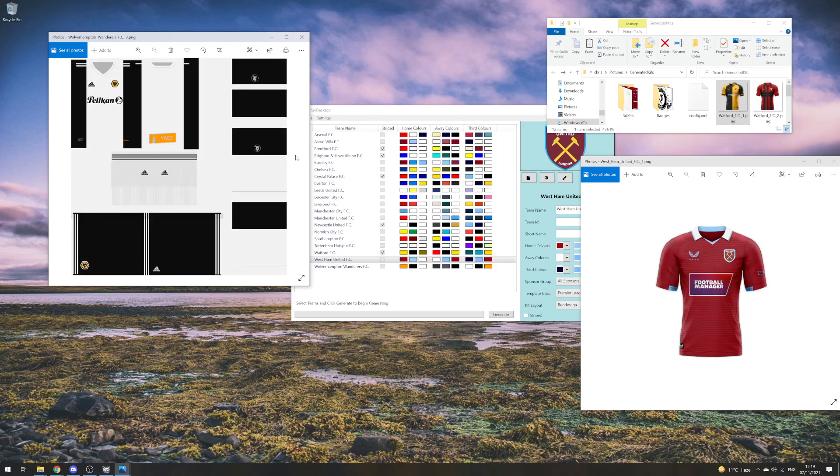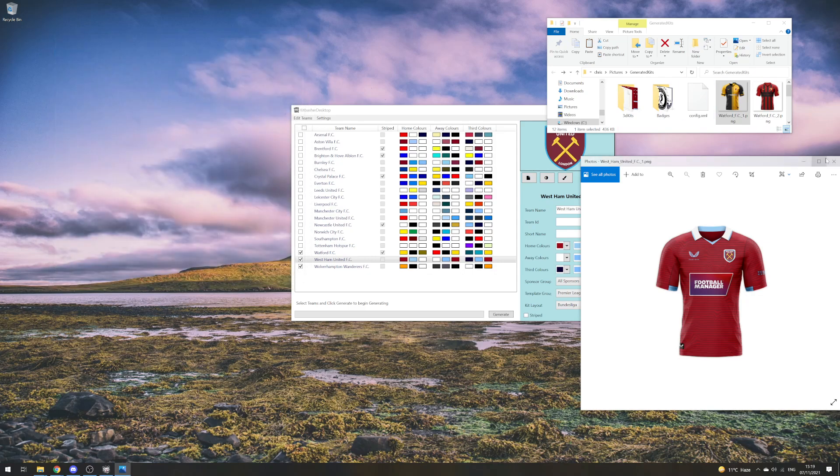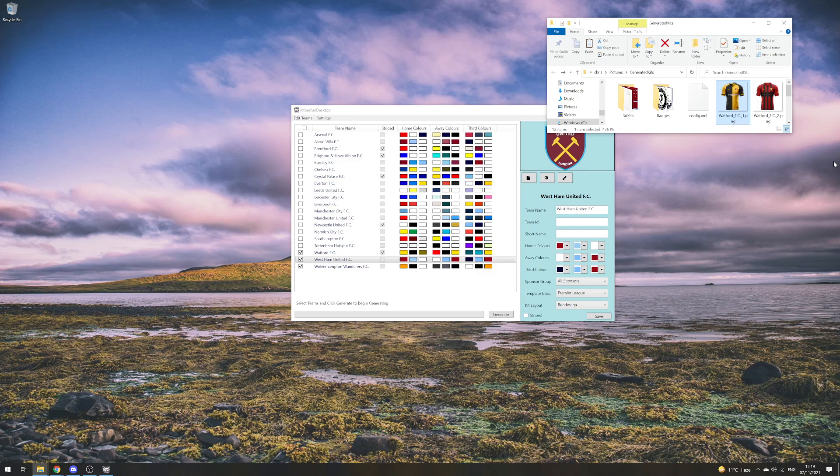That's how you can use kit layouts to make very different kits per league, reflecting your journey — whether as a journeyman or rising from obscurity all the way to Championship and Premier League victory. That's all for today. If you have any comments, questions, or queries about kit layouts or managing kit placements, please ask in the Discord or leave a like and comment on this video. Thanks for watching — there's a link to the Discord below where you can download the latest version of Kit Basher and the latest set of kits. See you in the next video!